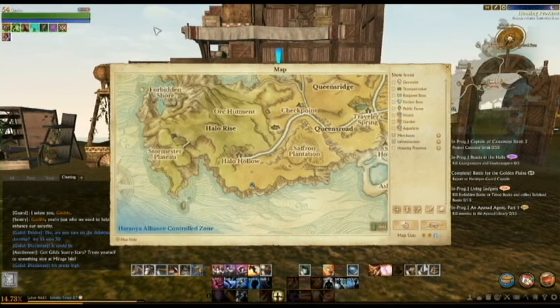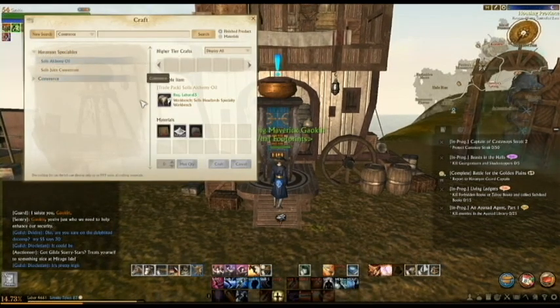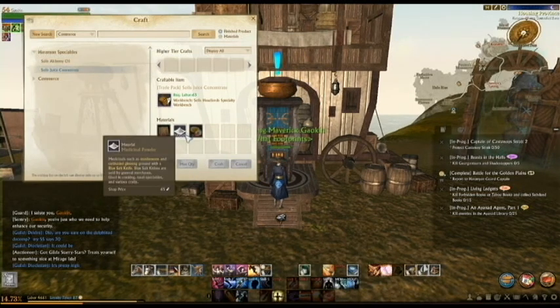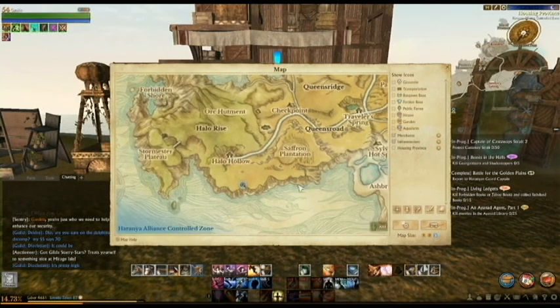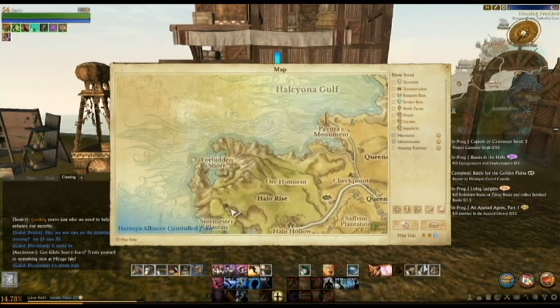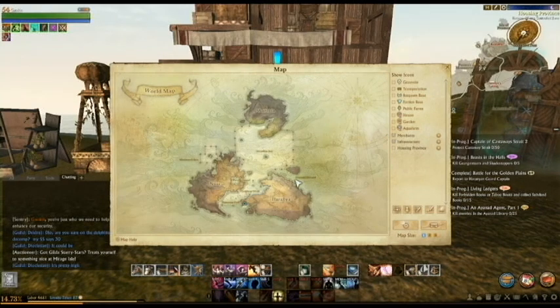Here we are in Solus Headlands, just south of Halo Hollow, where you will find your first specialty workbench — or at least the most convenient one in my opinion. Solus Headlands has Solus Alchemy Oil, which requires 50 medicinal powders and 20 Yadifers, and Juice Concentrate, which requires 50 medicinal powders and 10 Jujubis. This is a great one because you have a nice big ocean to the south, making it easy to sneak out of Solus and even go over to Nui.